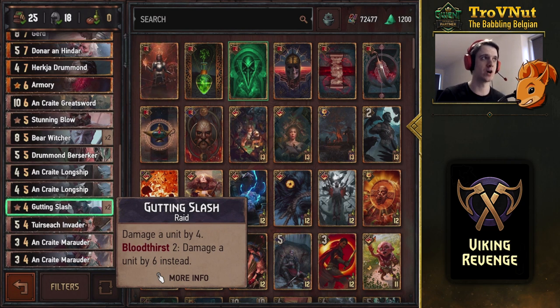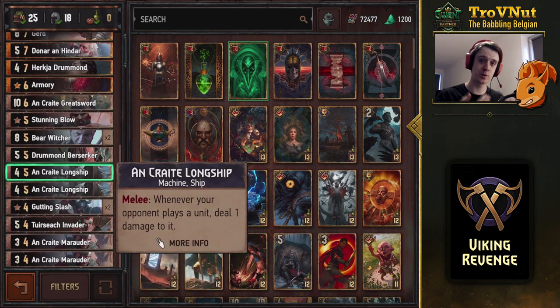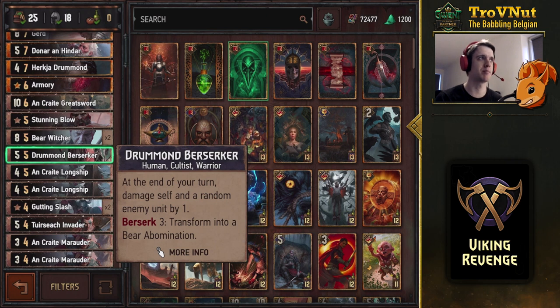In the bloodthirst archetype, we also have two Ancrate Longships. If they are on the melee row, they damage every unit your opponent plays by one — a good way of generating bloodthirst.